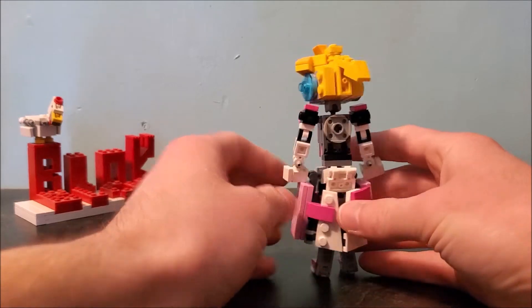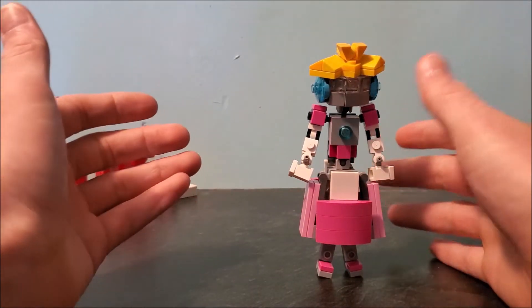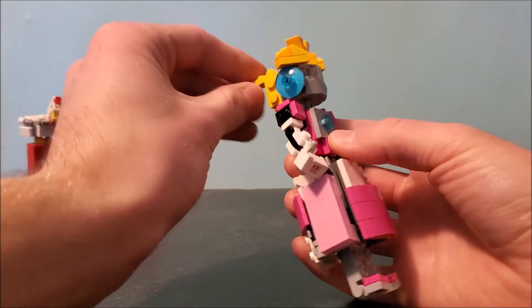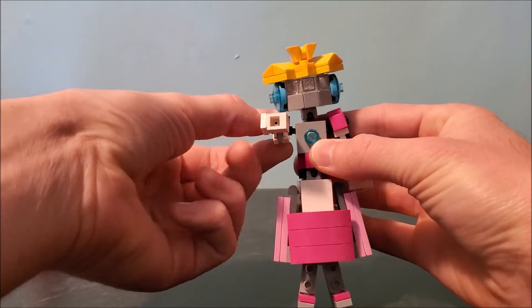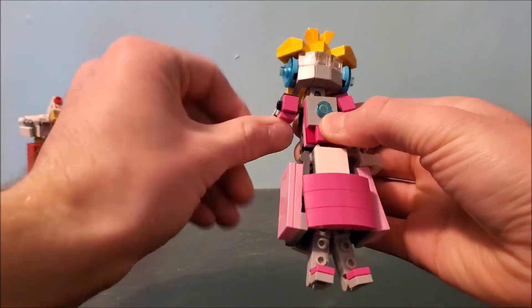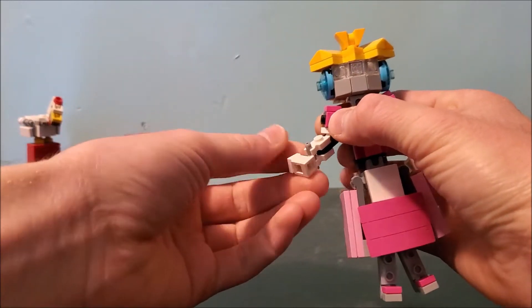Here's a 360 of her. As you can see, she has like a skirt and all that. For articulation, her head is on a ball joint and she's got a ponytail that can go up and down. Her arms can rotate and go up and down as well — not really a full 360 unless you move her head out of the way, weirdly. Her arms have the same jointage as the Mario Brothers.